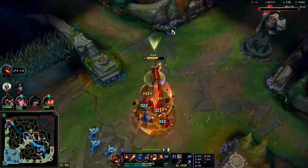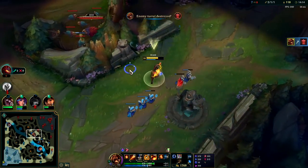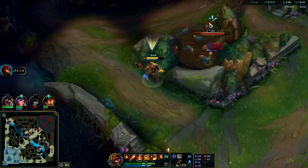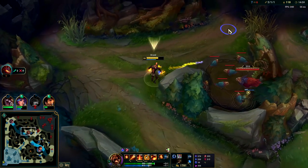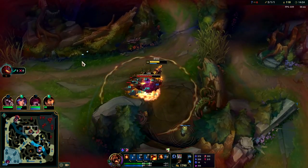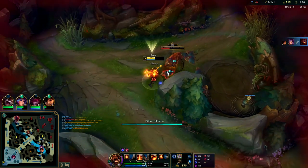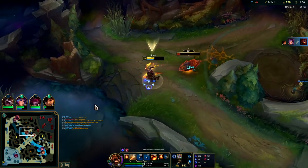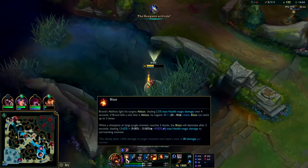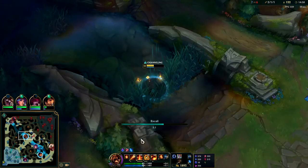Drop the Delbey, get this pushed — and that is first turret gold. I think I can take this objective fairly easily with my bonus damage against monsters from passive. Still takes longer than you'd think even with the extra passive damage. It's a good time to reset since I'm missing a lot of health.